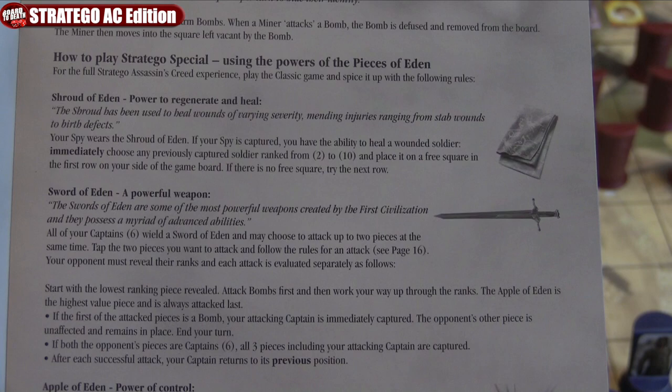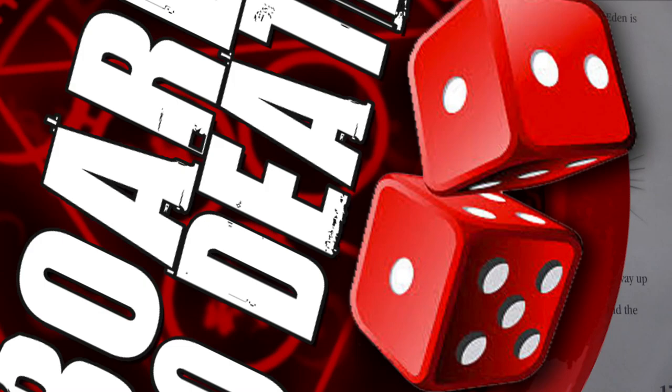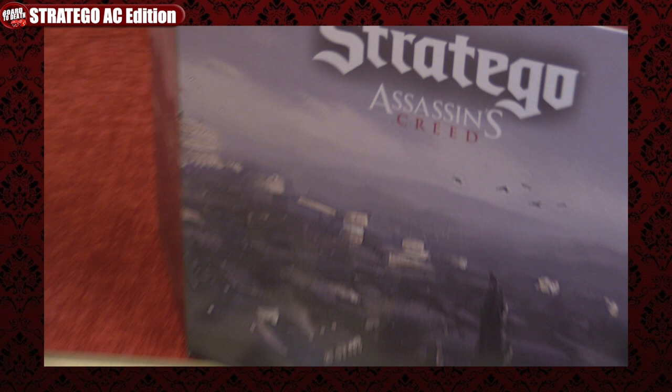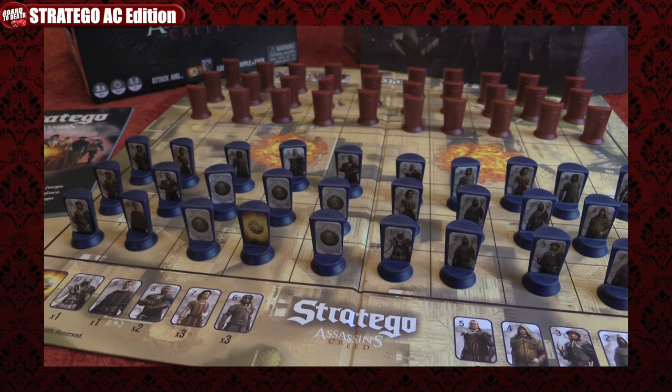The Apple of Eden actually has powers too, but we'll leave that as a surprise in case you get the game. And there you go, that's Stratego. So now when you go into a Walmart and see it, you'll know what the game is all about. Stratego is a classic game and these reskins bring it back to life. It's a great two-player game for casual and tactical players alike, and makes for a good gift idea for someone who likes the Assassin's Creed franchise.